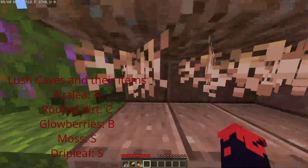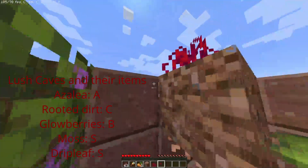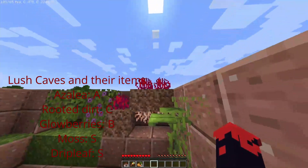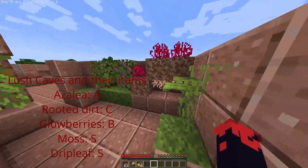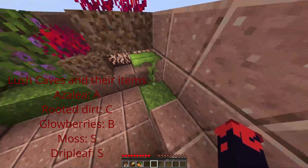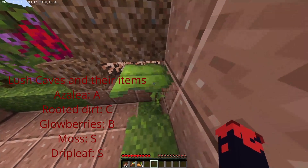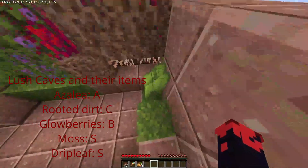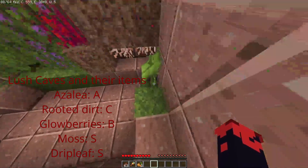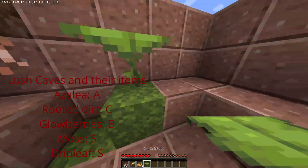Rooted dirt and hanging roots are new — hanging roots look similar to crimson roots. You can extract the roots from rooted dirt, I believe by shearing it, to get hanging roots and normal dirt, which lets you make an infinite dirt farm. Small drip leaf is basically just decoration, but big drip leaf is really cool — if you stand on it and wait about two seconds it breaks and falls apart, then pops back up. So it's a block that collapses when you stand on it — amazing for parkour.